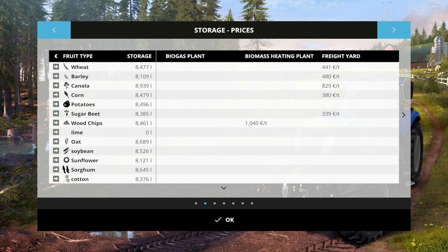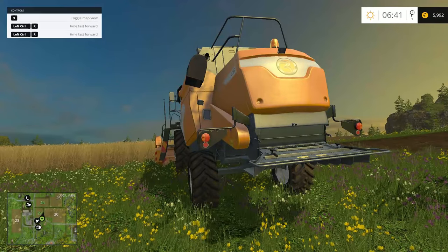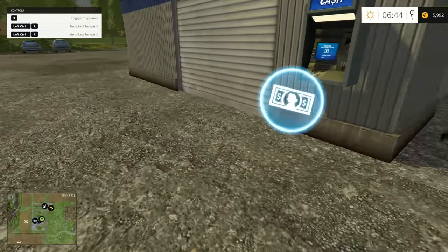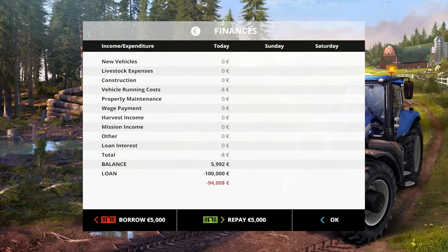Let's look at the bank. There's an ATM machine — you'll find these parked around the map, marked with a dollar symbol. There are two locations: one by field number three at the top, and one at the shop. Press R to check finances. On normal mode you have a $100,000 loan already taken out. On easy mode it's a $50,000 loan, and on hard mode you'll have a $150,000 loan already withdrawn.